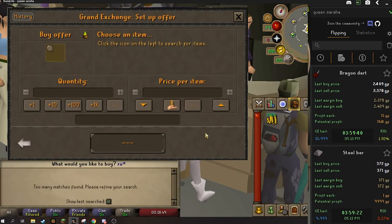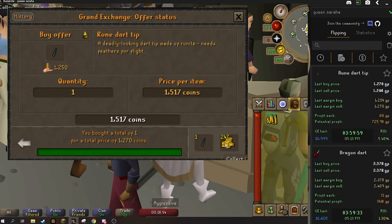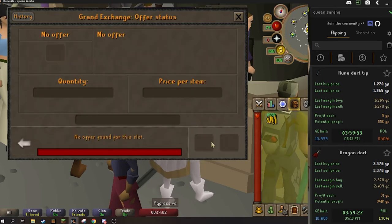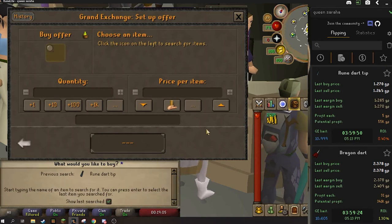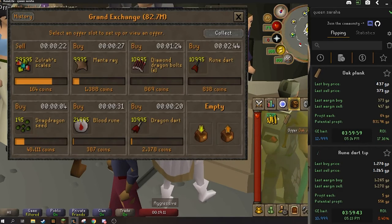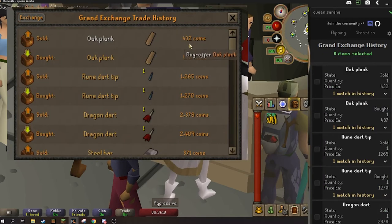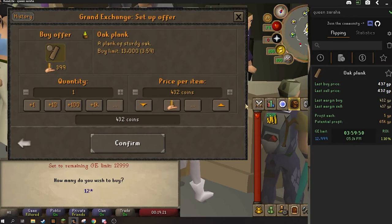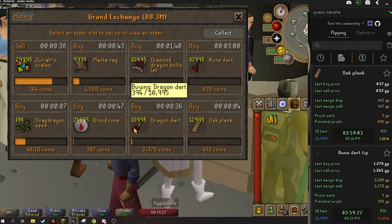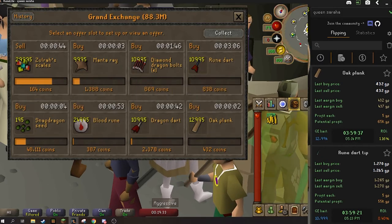Next one let's do rune dart tips — once again in the ammo category. I've had kind of mixed luck with the rune dart tips but it's always good to check them out. Yeah it's a 5 GP margin — for me that's not worth it, for you it may be. Next we're going to check out oak planks. 437 is the buy price. It's a 5 GP margin on it. Just because they're so cheap I'm going to go ahead and do that — that's 65k if we can get them to flip.